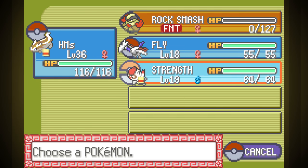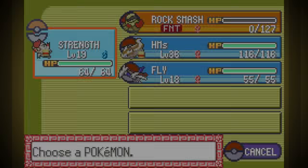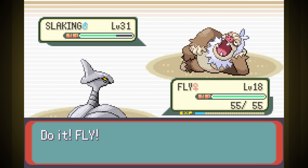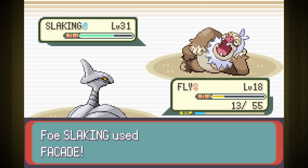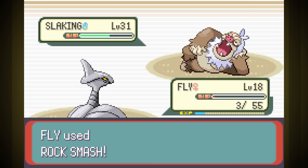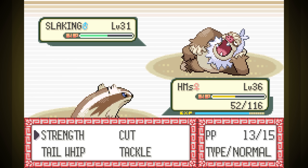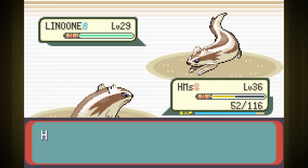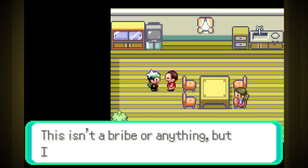Next up is Slacking, so I tried to use the strategy of switching on turns where he can use Counter and attacking on turns where Truant is making him loaf around. I messed up just about instantly by switching to the wrong Pokemon at first, but I managed to get it back on track before too long. It's not a perfect strategy because sometimes he just hits us anyway, so at some point I just had Fly use Rock Smash a few times for the defense drops. After that, HMs was able to take it out pretty easily. Last was Linoon, who went down easily.